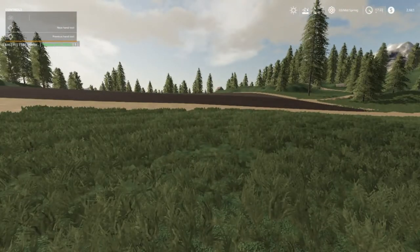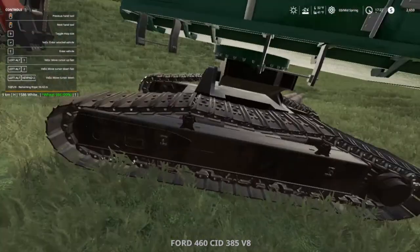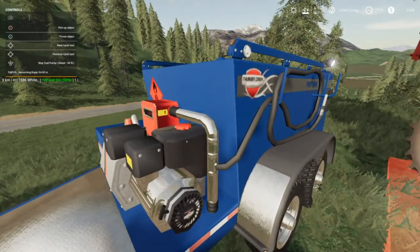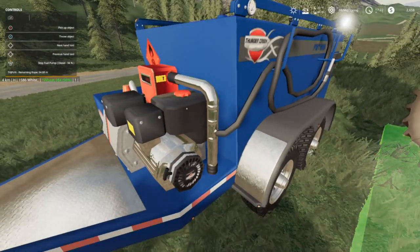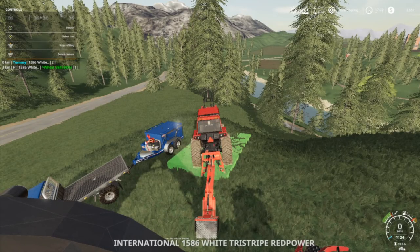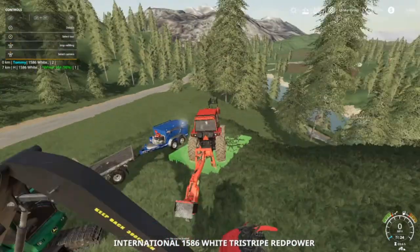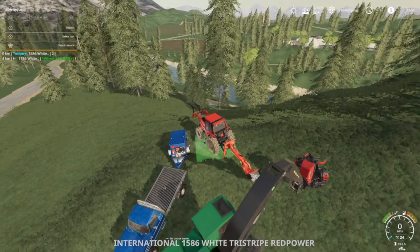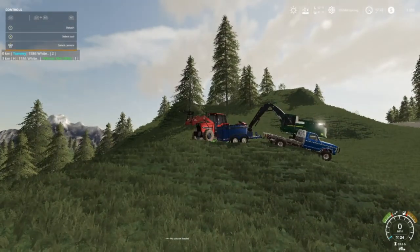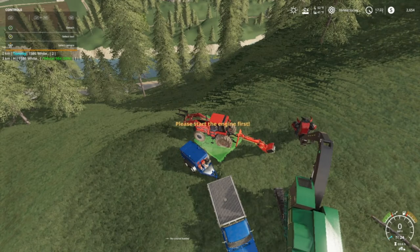Gotta get some fuel for the machinery. All right, we're up here on the triangle patch. We gotta cut all these trees — I'm gonna take all these up here and throw them down on that side. All right, this guy is full so let's just pull the trailer up.